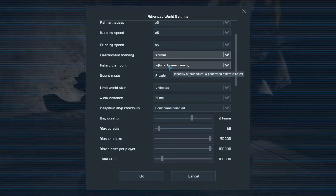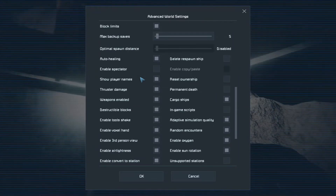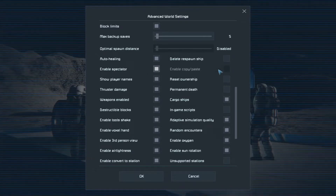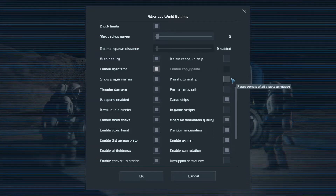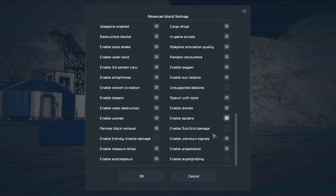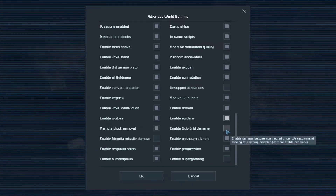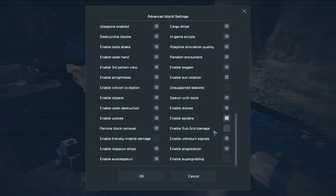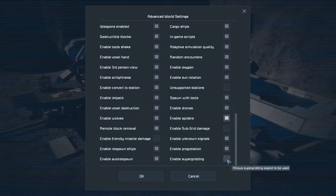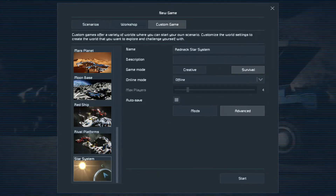Environmental hostility — we're going to do normal. Asteroid intensity amount, normal density. We're going to enable spectator mode because I might be doing some special shots. Reset ownership on death — no. End game scripts — yes. Enable wolves, enable spiders. We've got that all settled. Start.